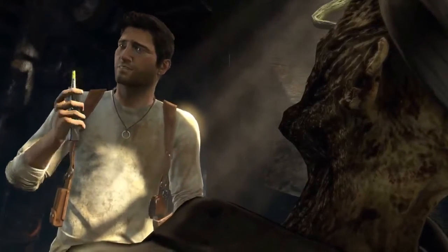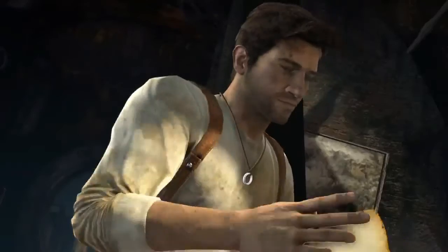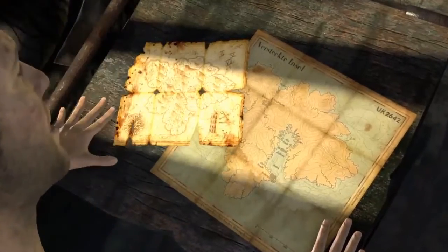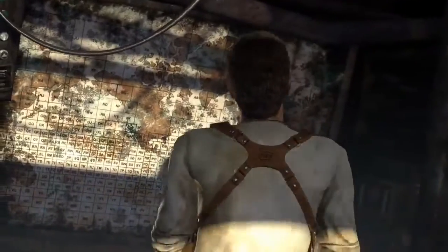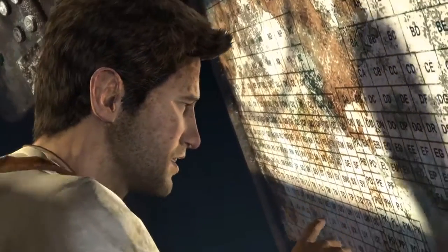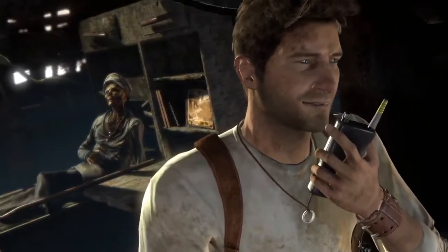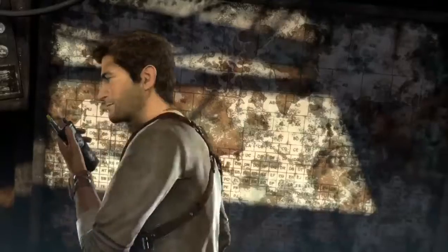Take his wallet. You're all hard, Sully. No way. You've got to be kidding. Find anything, kid? UK2642. Gotcha. Are you all right? Sully, you're not going to believe this. Try me. I think I found our missing page. You're kidding. Looks like Drake and our German pals were after the same treasure, and I've got the map that's going to lead us right to it.